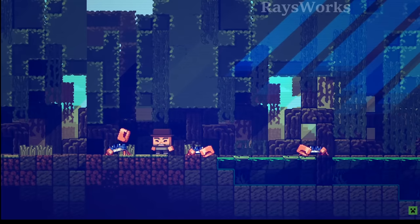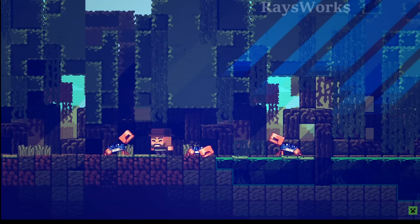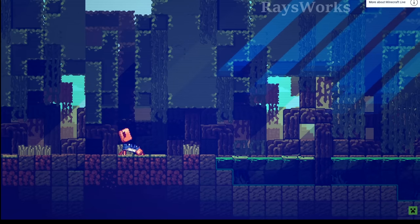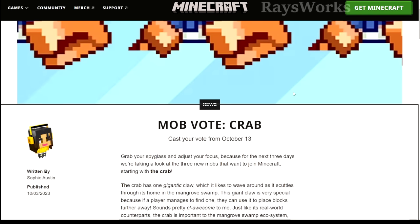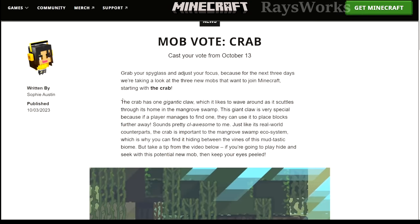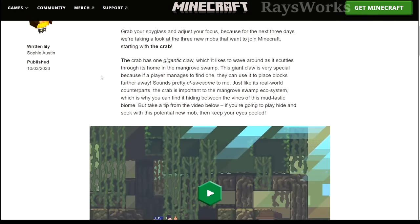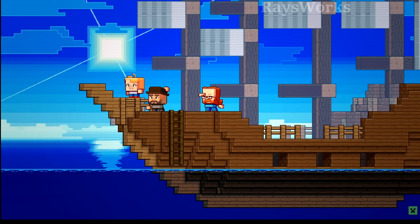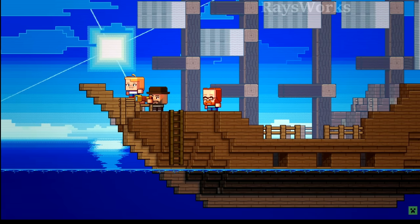The Minecraft video wraps up calling the crab 'Clawsome' and confirms voting opens on October 13th at 1pm Eastern Daylight Time with 48 hours to cast your vote. Minecraft also released an article showing the crab up close with its big claw, reiterating that the player has to 'find' one — confirming you likely don't need to kill a crab. Voting runs between October 13th and 15th. It seems the leak was correct, meaning we're also going to get the jellyfish next and the seagull as the third mob.